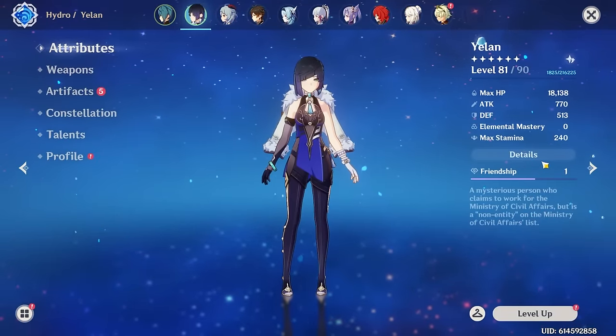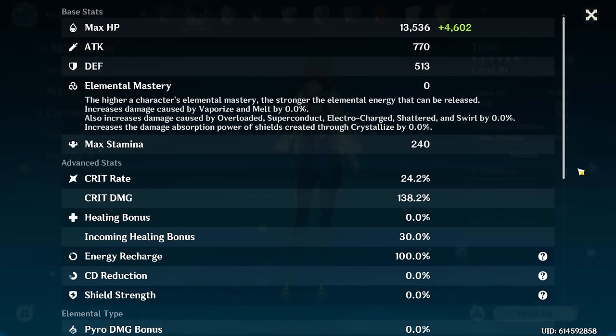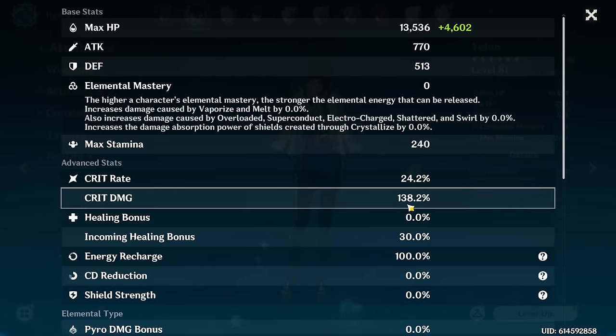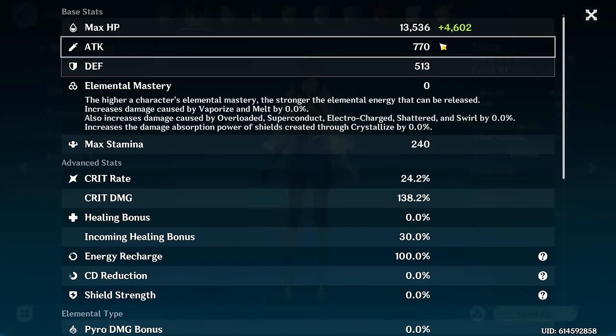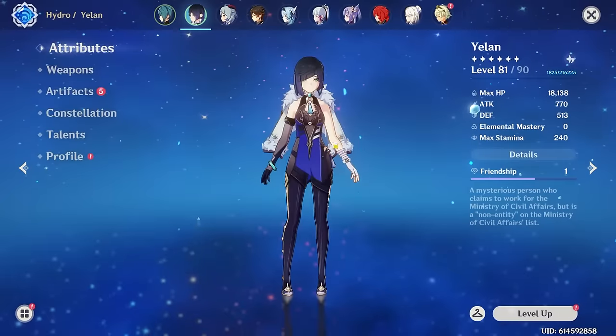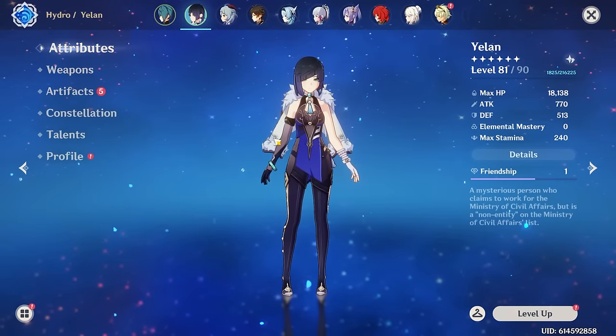Final stats with everything leveled up: 24% crit rate, 138% crit damage. Not too bad. HP's at roughly 18k. Decent, considering there's no artifacts on her yet.